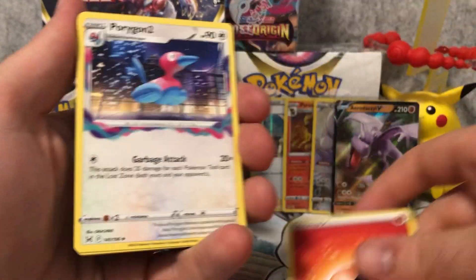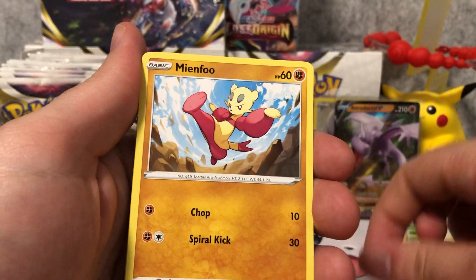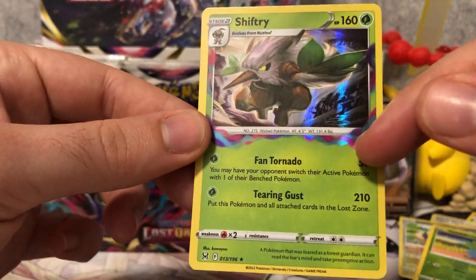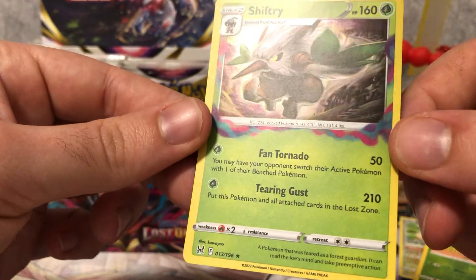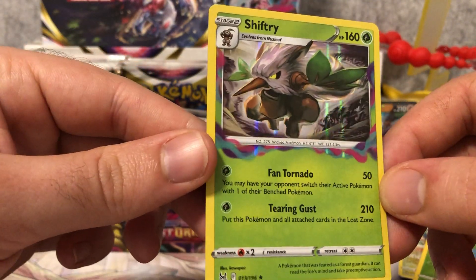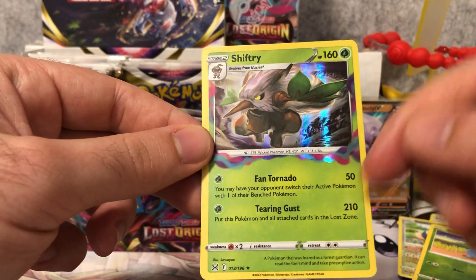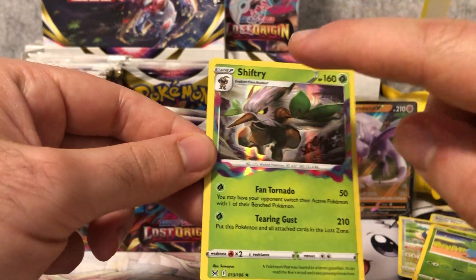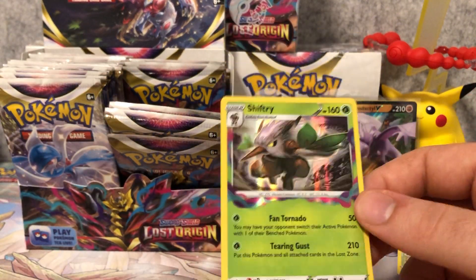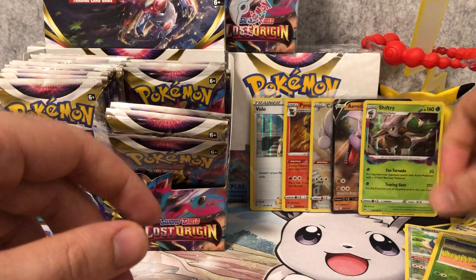Pack trick here. Carbink — that's a nice art. Litleo, Meinfoo, Litwick, Snom, Rhyhorn, Oddish, and a Shiftry holographic. It's got the Lost Zone holographic markings on the side. Single energy, 210 damage — and then you put this Pokemon into the Lost Zone. If you're using a Lost Zone deck, this not only does a lot of damage for one energy, but it also dumps a Shiftry, Nuzleaf, Seedot, and an energy — that's four cards straight into the Lost Zone. That is an awesome card. I rate this a four out of five stars. A lot of people will underrate it.